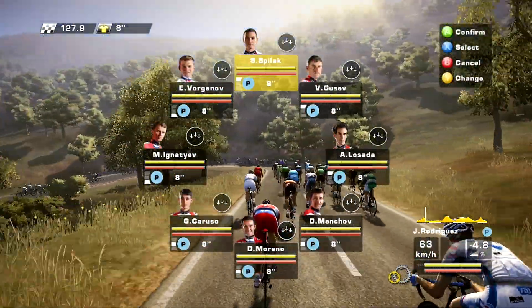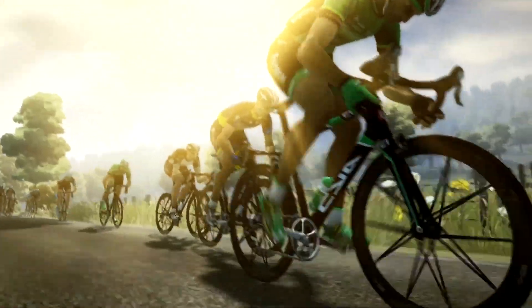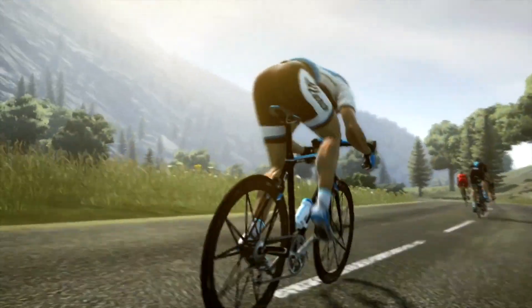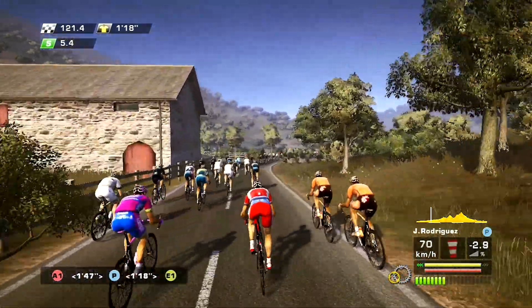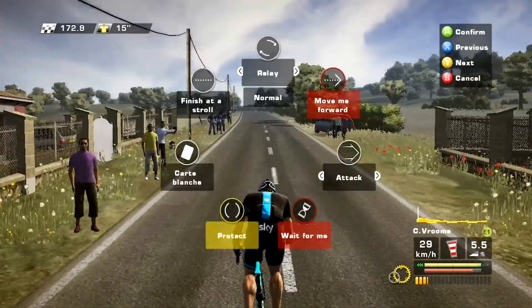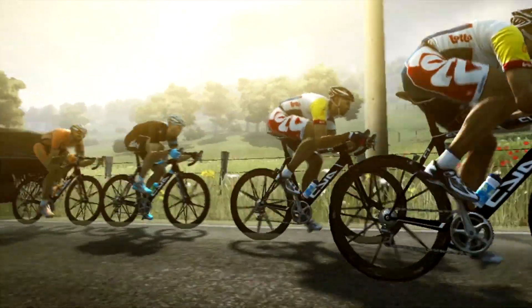Keep in mind you may take control of any other rider in your team at any time. In Tour de France 2013, you have complete control over your rider. It's up to you to manage your effort and anticipate the best route to shake off your pursuers. Give orders to your teammates so they protect you, or ask them to slow down the pack and help you make a successful breakaway.